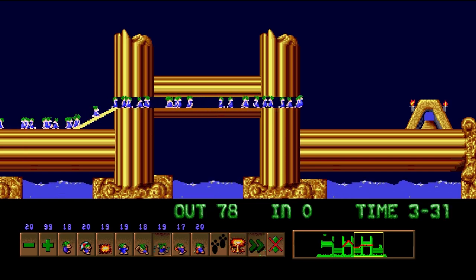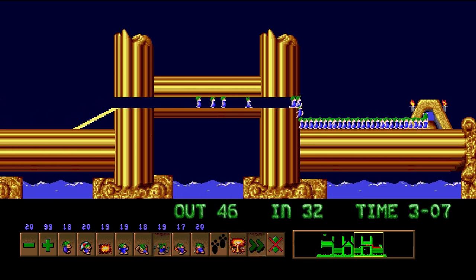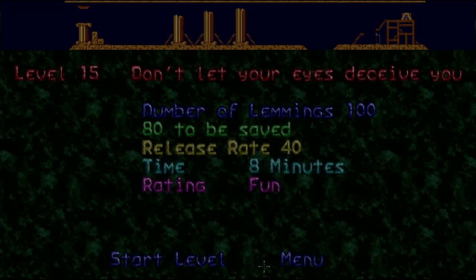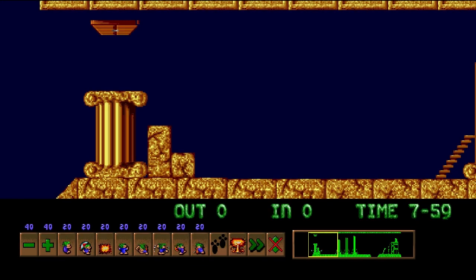Feel free to do whatever strategy you want. Bashing through the pillars is definitely the best one of the bunch, because then you'll be able to save everyone. I'm not going to go into more advanced tactics yet because this is the fun difficulty, and I'm not going to overly burden everyone's mind with information you do not need in order to beat fun.